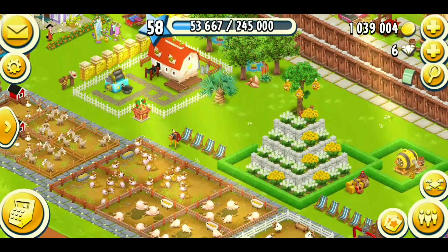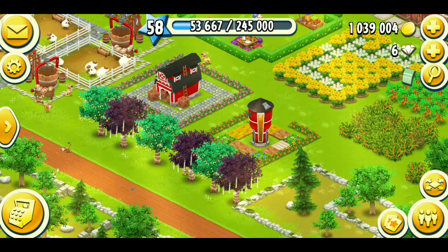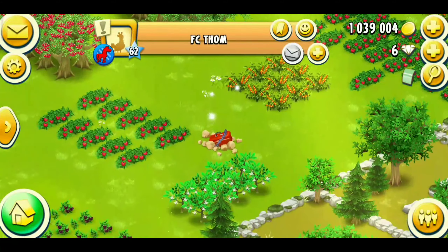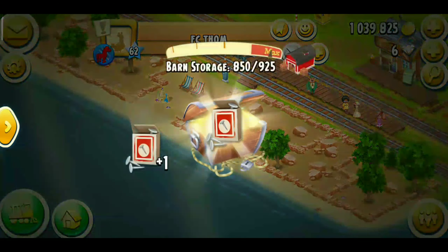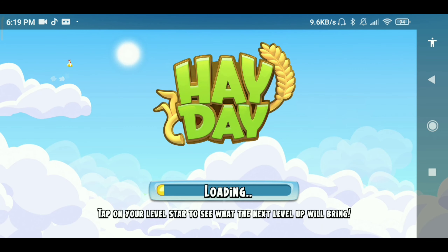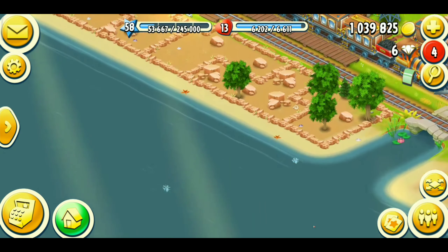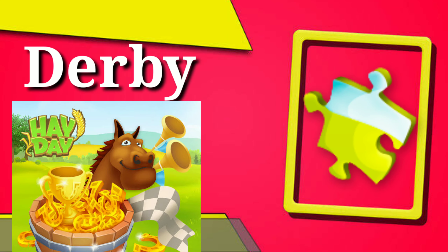The third way is finding puzzle pieces in mystery boxes and treasure chests. If you're a regular player you would know that two times a day we can open a mystery box, and there is a chance to get a puzzle piece in that box. Mystery boxes are on your farm and other farms, and treasure chests are always in the river. There is also a possibility to get a puzzle piece from mystery boxes or treasure chests.